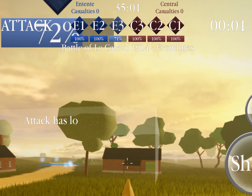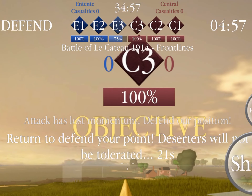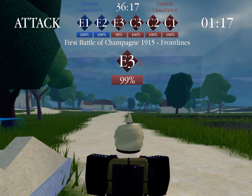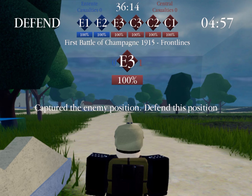When the timer actually does reach zero, the sides will switch and the attackers become the defenders and vice versa. Another thing worth mentioning is that if the attackers successfully manage to take over an enemy point, they will then become the defenders in order to protect it.